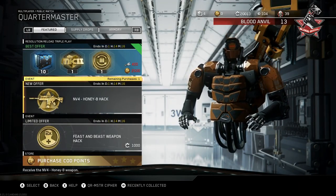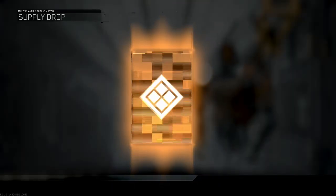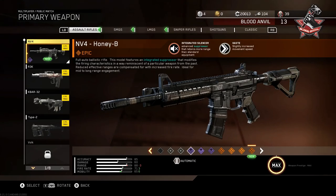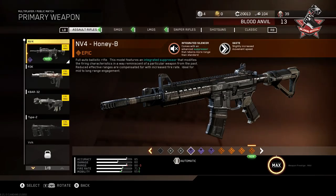Here it is — the NV4 Honey Badger hack. It gives us the Honey Badger for absolutely nothing. This weapon actually comes with an integrated suppressor, so it has a built-in suppressor, but it does not reduce its range at all. Which is really interesting, because everyone used to use a suppressor with the NV4. And also it has increased movement speed, which makes this variant borderline overpowered. Increased movement speed with the NV4 — what were they thinking?